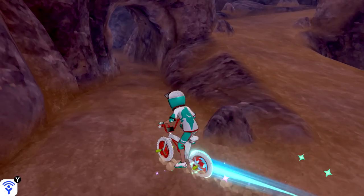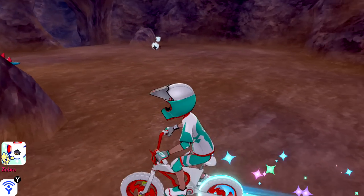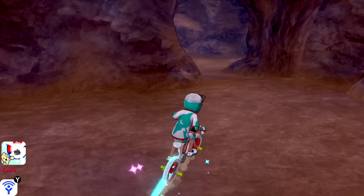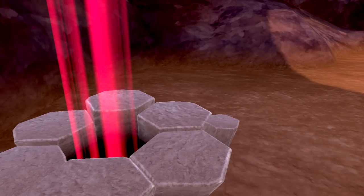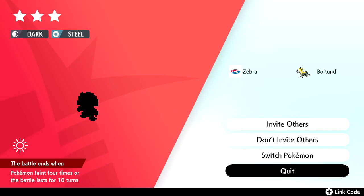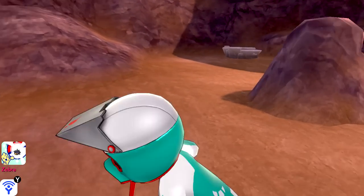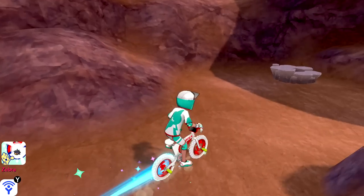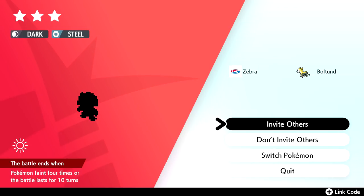We're going to put Pincurchin in a box for now and see what else we can get done. There's a Dynamax thing here — dark steel type. I could go for this right now just for the fun of it. I think it's just Pawniard, so not sure it's worth getting super invested in, but if I can get some easy Dynamax stuff done... Fighting is good against both dark and steel, so we could use Dot, since fire is also good against steel.